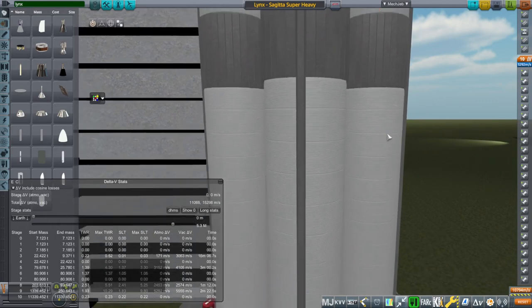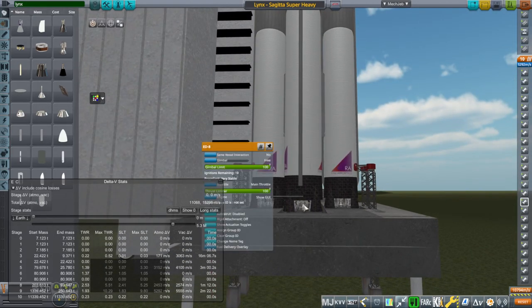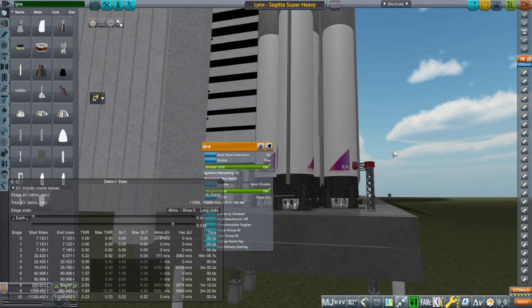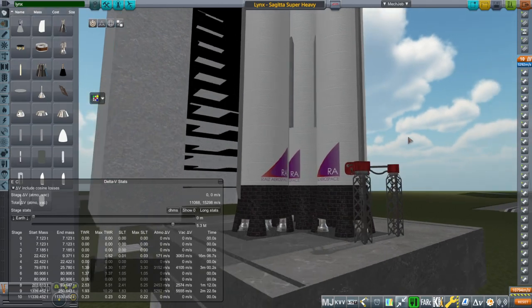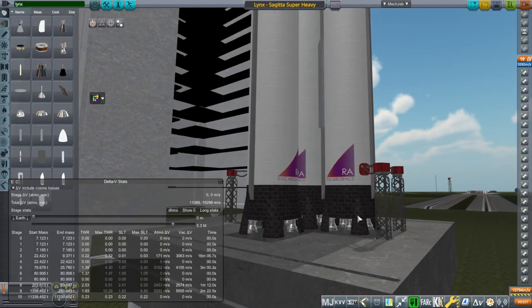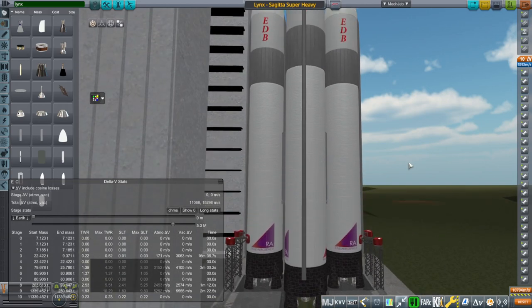The Sagita Super Heavy — the version with four boosters — has had these engines rescaled as well with those updated sea level stats. They look a little bit dinky down there and we don't really need these fairing pieces here because they're not as big, but we'll leave that.